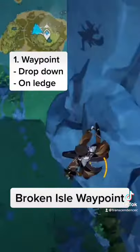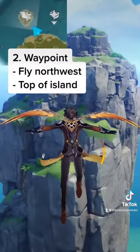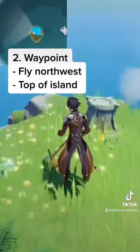Take the Broken Isle waypoint. Drop off the side and it's located on the ledge. Take the waypoint again and fly northwest towards the island. The conch is on the top near the Challenge Chodom.